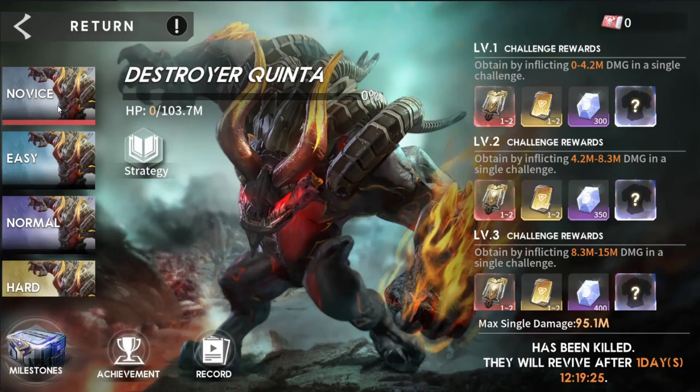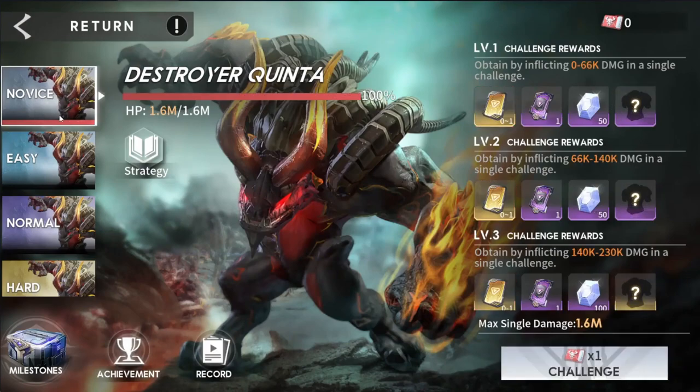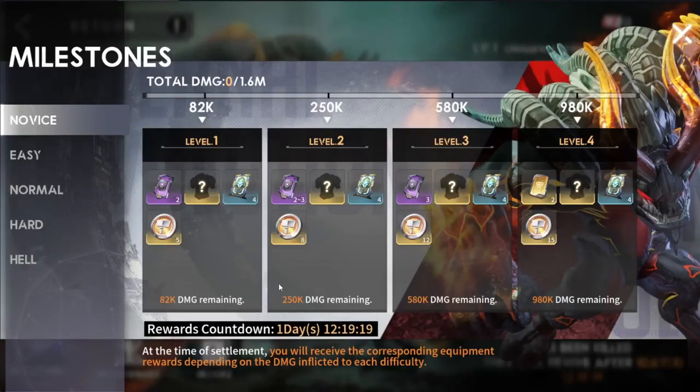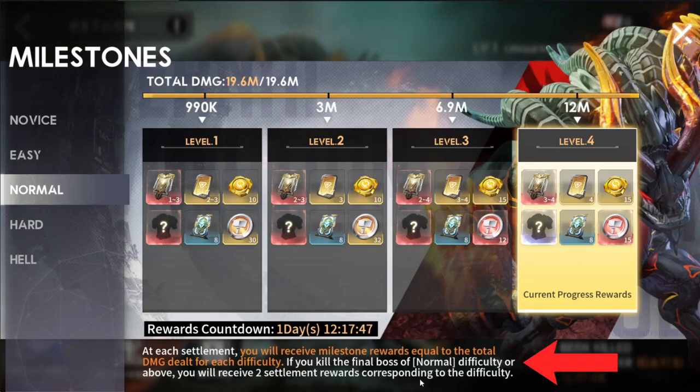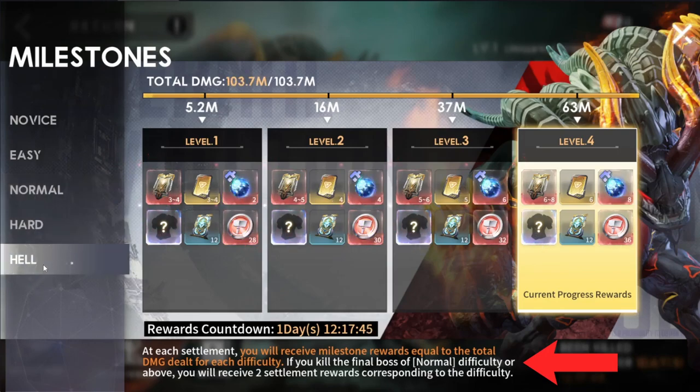You're going to want to start with the easiest difficulty, which is novice, and work your way up. It's important to do your best to defeat the boss. If we click on easy and go to milestones: 280K is level 1, 820K is level 2, 1.9 million is level 3, 3.3 million is level 4. If you reach level 4 but don't actually defeat the boss, you still get the milestone rewards. However, if you defeat the boss, these milestone rewards will be doubled — on normal, hard, and hell difficulty.